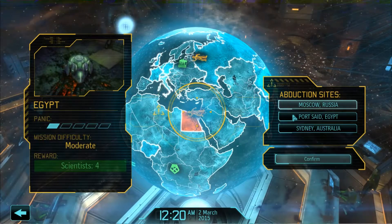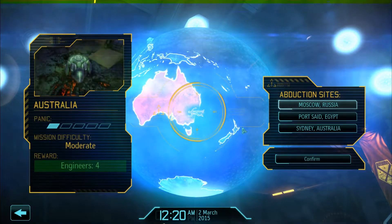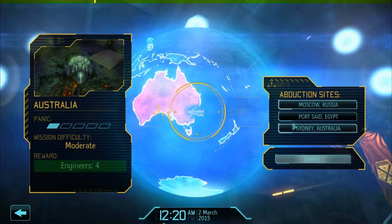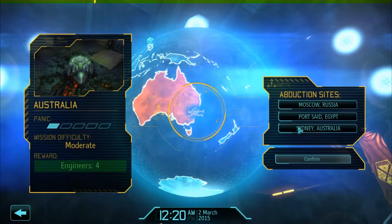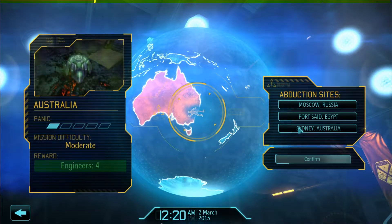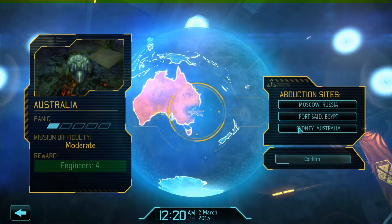Egypt mission, difficulty moderate, reward four scientists. Australia mission, difficulty moderate, reward four engineers. So: do I want money, scientists for research, or engineers? Engineers help when constructing new facilities, I believe.